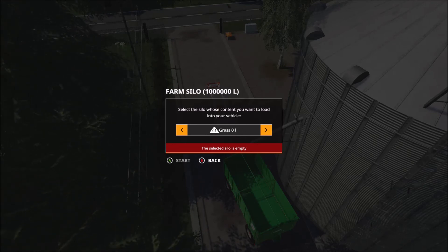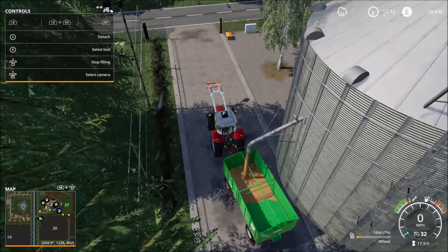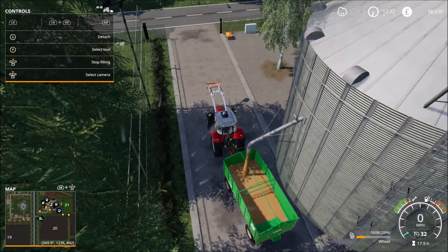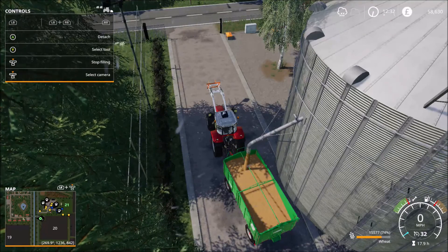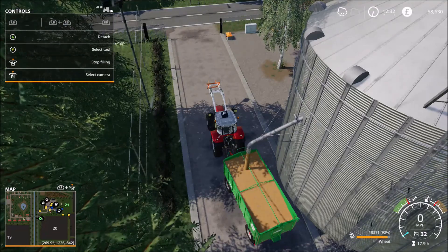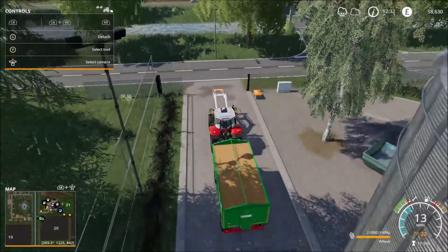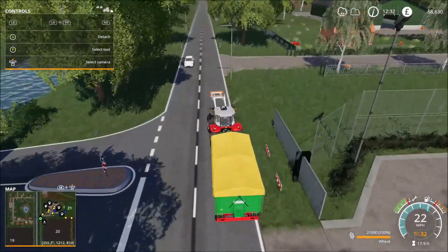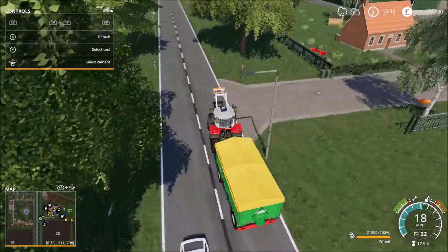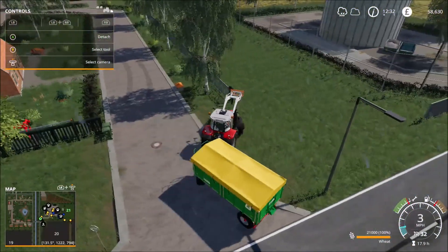As you can see I don't have a lot of wheat — should have gone the other way. We'll just fill it, put as much in as we can, it'll probably run out before 10,000. Okay, we've got about 2,000 left in the silo — we're going to take this over to the chickens.